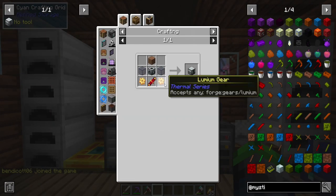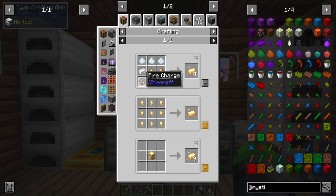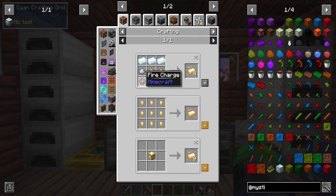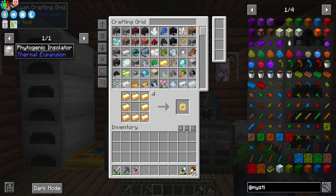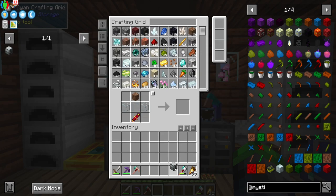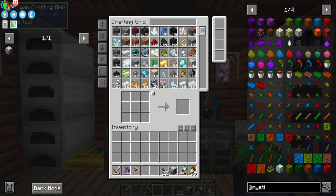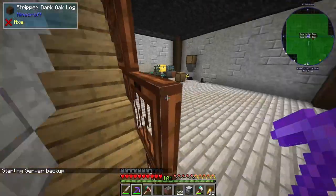We have the creeper farm, the blaze farm, and the wither skeleton farm, so we actually have fire charges and can automate those pretty easily. Making lumium is super easy for us now, which I'm a big fan of. Let's make a machine frame — beautiful, perfect. Phytogenic isolator, let's give this bad boy a try. Let's get some cables and we're also going to need a sink. We have everything we need — perfect.